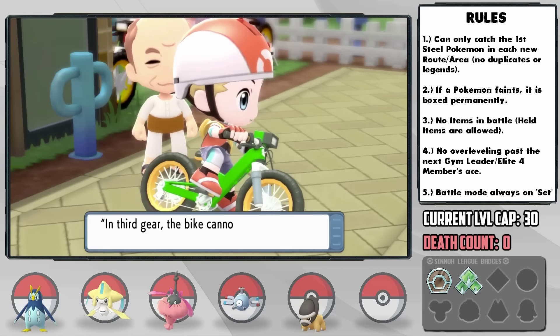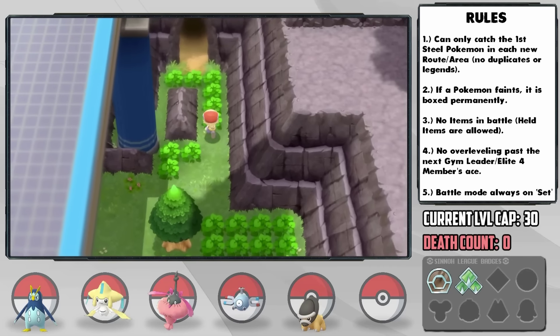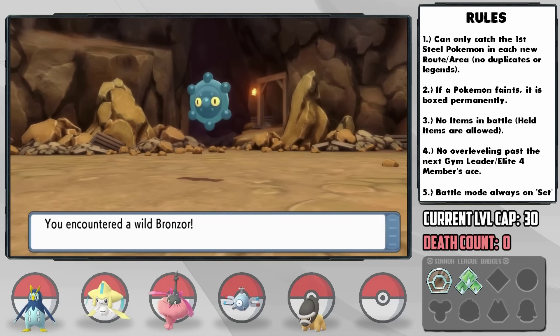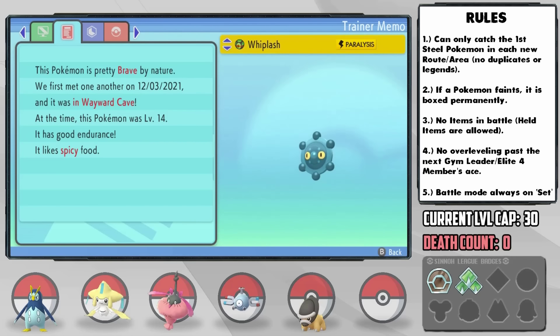After getting a slick new green bike, we have access to Cycling Road, and our next point of interest is actually below the bridge in Wayward Cave. Here, after a while of searching, we can get our next encounter — a Bronzor. I catch one successfully and nickname it Whiplash, and Whiplash has a brave nature — plus attack and minus speed — which definitely works.